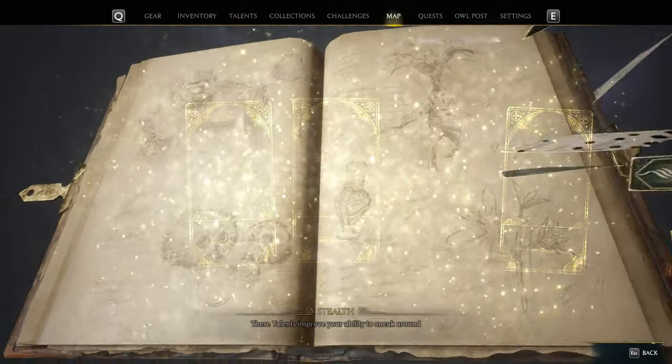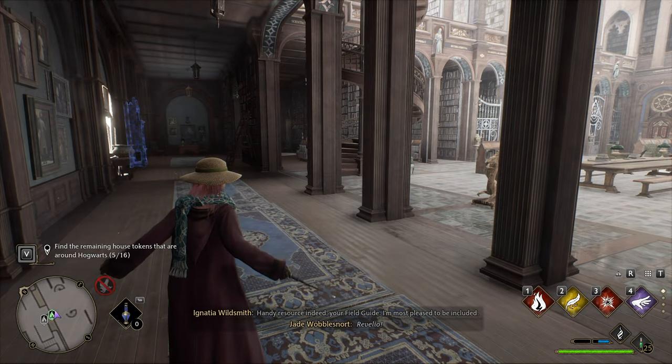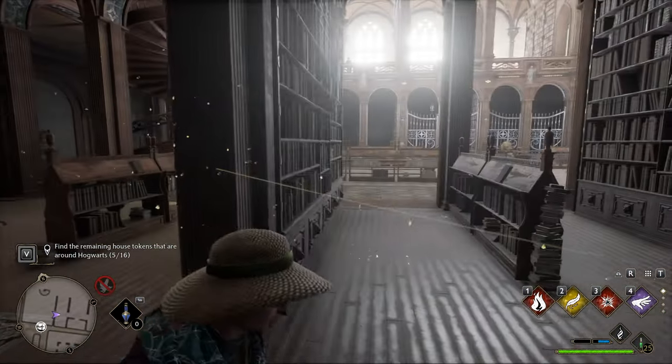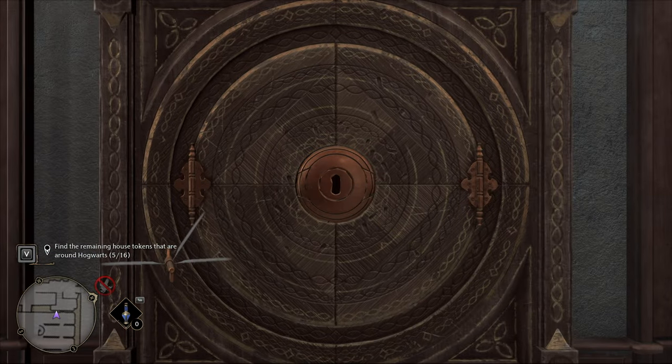From the Library Annex, we'll go across to the library. Just to the left when we spawn in from here, you'll be able to see the cabinet, and across to the right over here will be the flying key. So we'll stand nearby it, and of course you can follow it around to the cabinet, and we'll put it in.